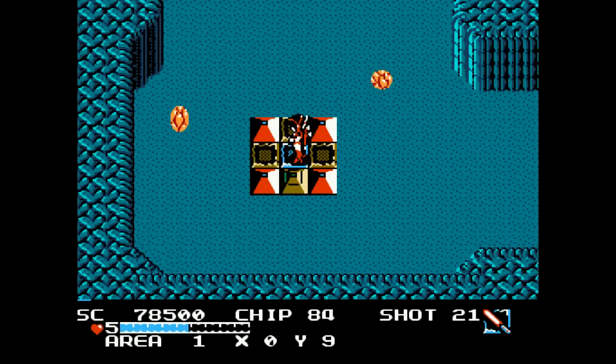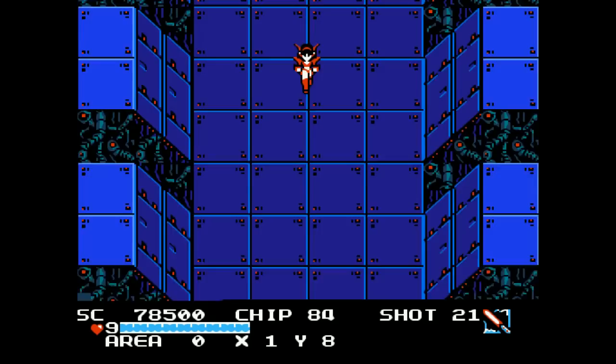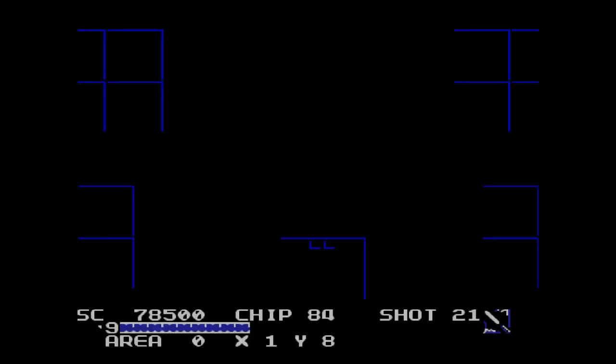That item is a health and chip refill — it gives you about 10 health back and a bunch of chips. Let's see what we're opening up here. Corridor 11 — alright, so this is an optional corridor but we're gonna go ahead and jump right in and see what we can do.